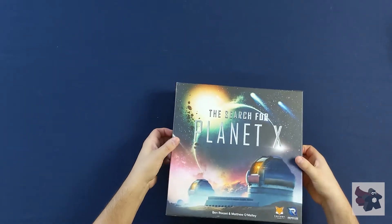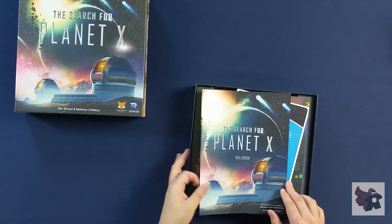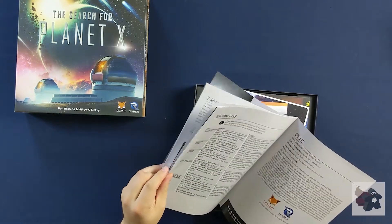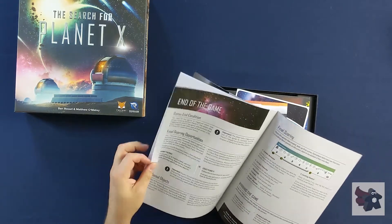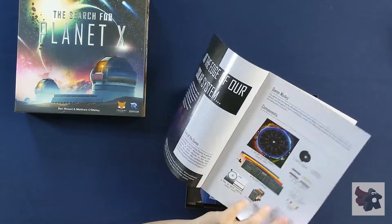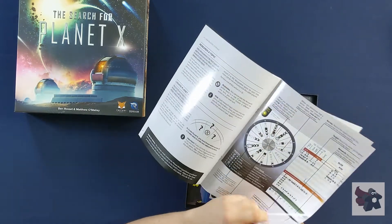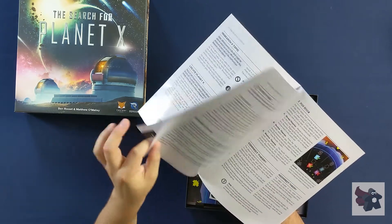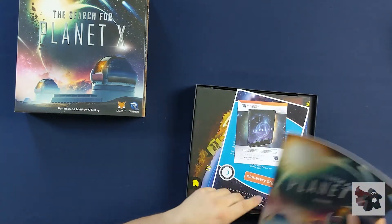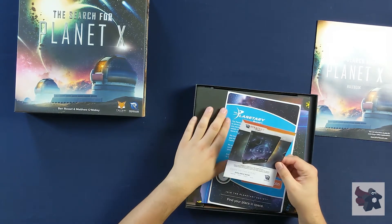Okay, opening it up. The Search for Planet X begins. Right on top we have our rulebook. It's really 17 pages of rules — that seems like a lot, so this game might be a little complex. But there are a lot of images, icons, and descriptions, so hopefully it's not as bad as it looks.